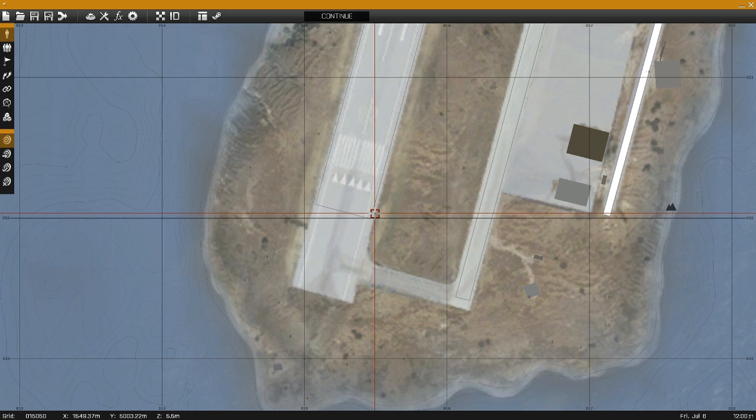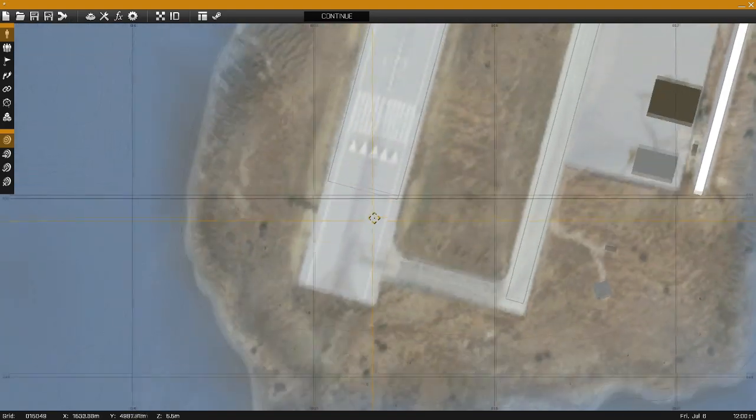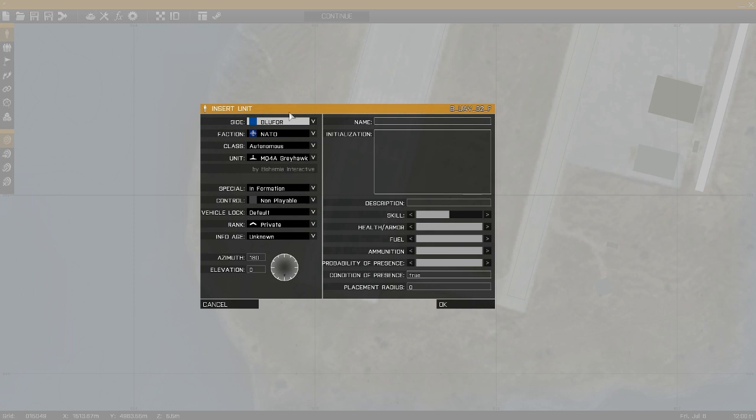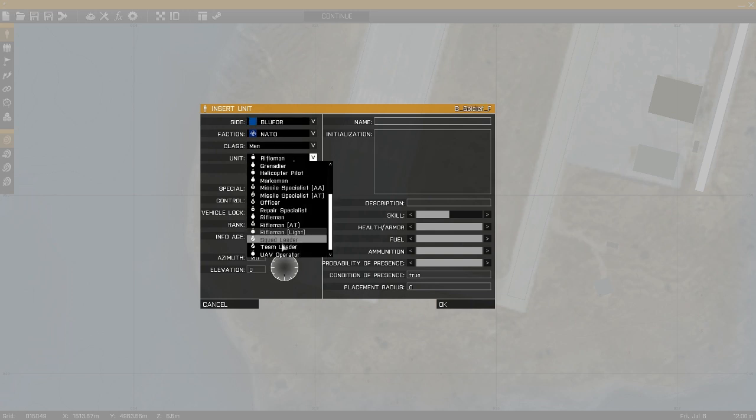First thing you want to do is choose any map. I'm playing on Stratus, then you want to double click and go — I'll go blue for this one. It's important that you go as a UAV operator. That's important.